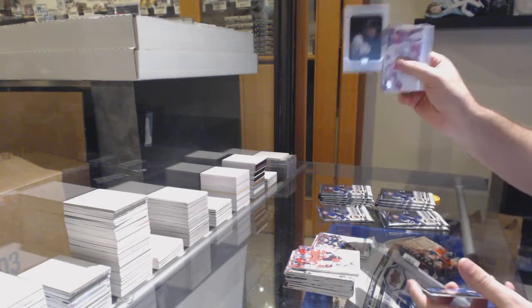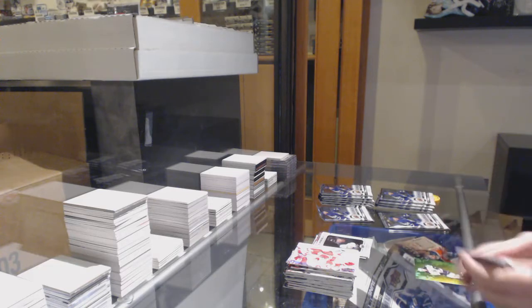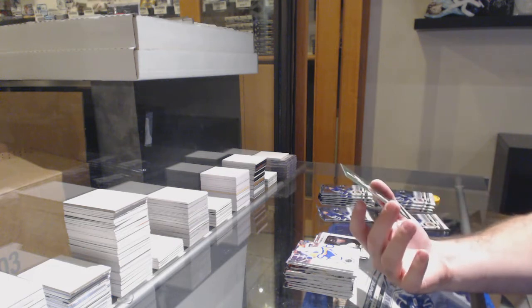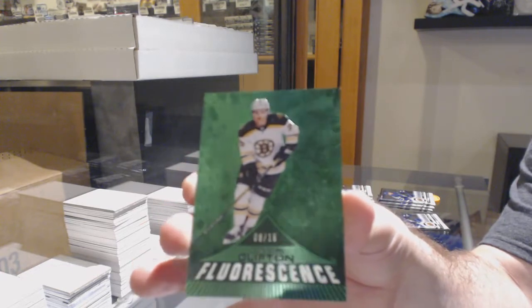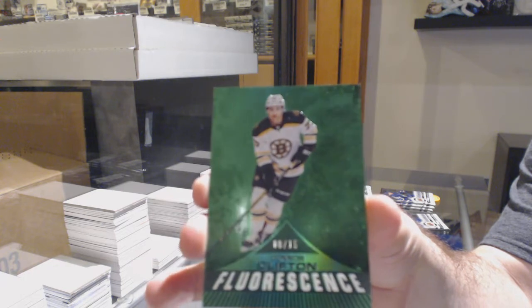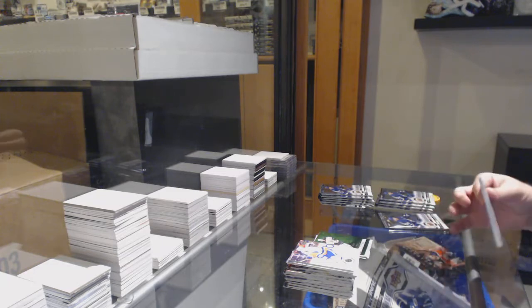Portrait rookies of Daniil. We've got a Fluorescence Emerald, numbered to 15 — Connor Clifton. Fluorescence out of 15, Connor Clifton. That's sick. Nice and limited.